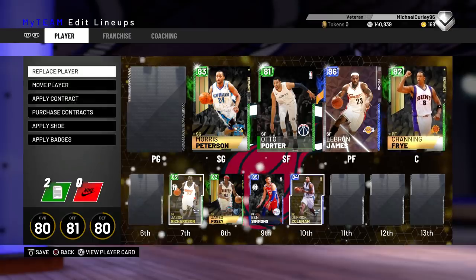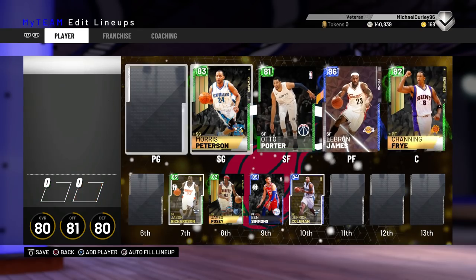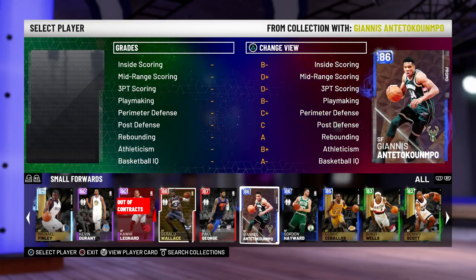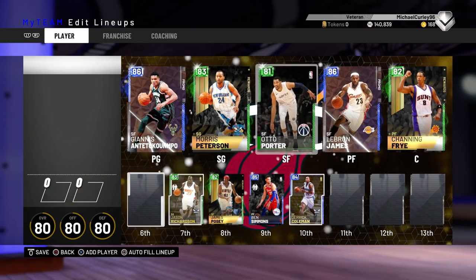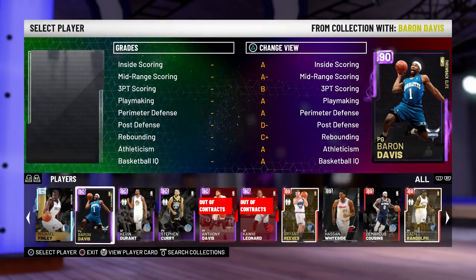At the point guard position, you just want a slasher. You want a slasher at the point guard position, and it helps if they're tall. So I would definitely suggest running someone not as a traditional point guard. I like using Giannis here, because everyone has him for starting the game — the Sapphire Giannis. If you use the Amethyst Giannis, honestly there's not enough of a difference to justify buying the Amethyst.